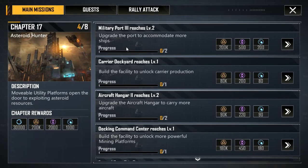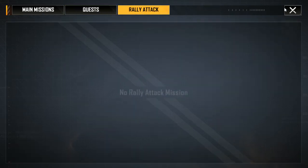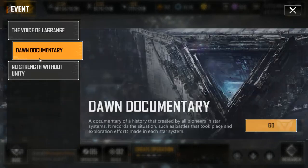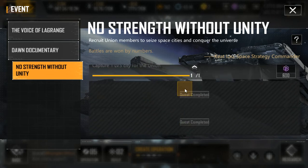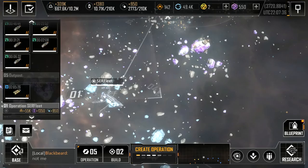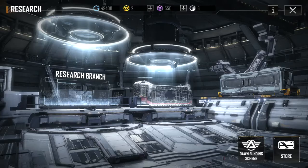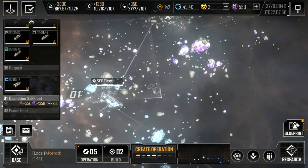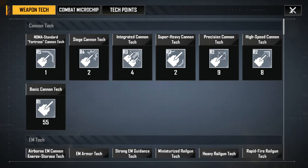There are also quests which give you resources to upgrade your base. Main missions and quests are here, along with rally attacks from your alliance members, events like the Dawn Documentary, and strength-without-unity quests which you must complete. Completing union quests gives you a lot of proxima.